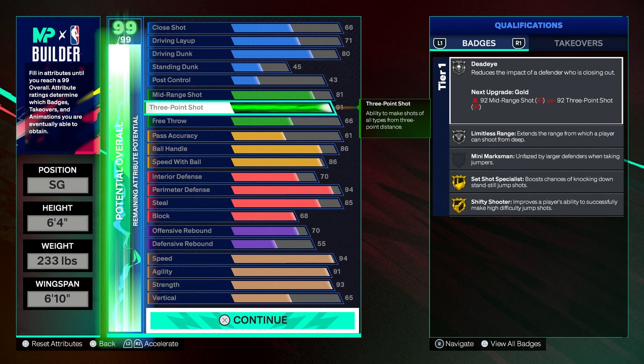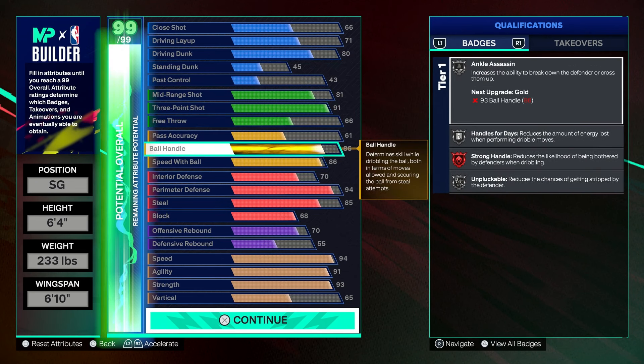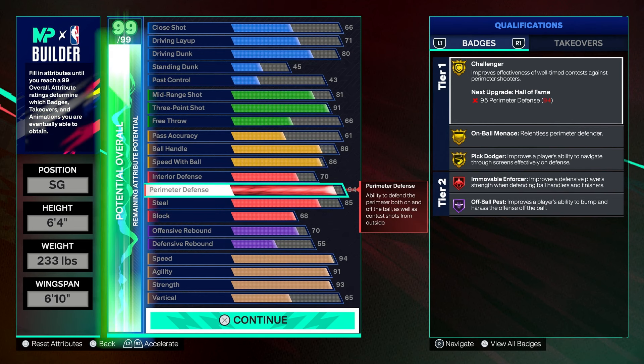When I tell you guys this build can literally fade insane — I'm literally Chadmar sliding to the corner and fading it. This build is very easy to fade on. You also get an 81 mid-range. And then you guys also get Hall of Fame strong handle, silver ankle assassin, silver handles for days, silver unplugable, and gold lightning launch. With cat breakers, you guys can get 99 perimeter defense, an 85 steal, gold challenger, gold embalm, pick dodger, and movable enforcer on legend. That's absolutely insane.